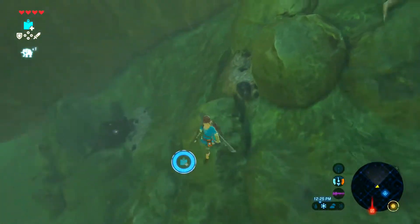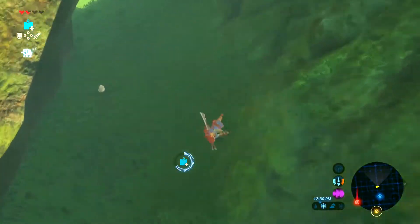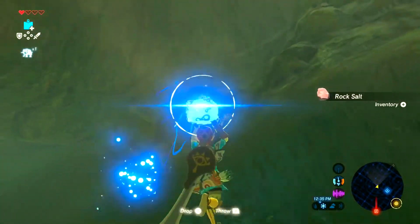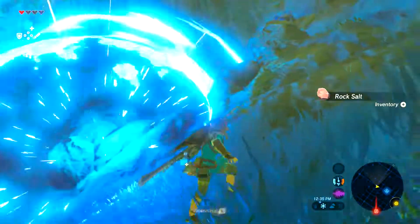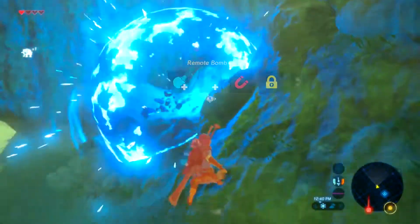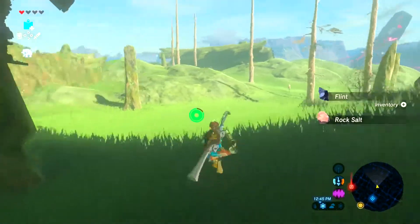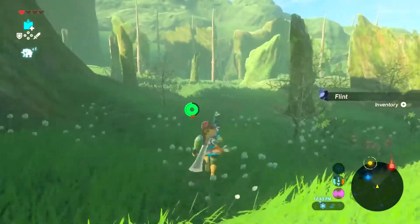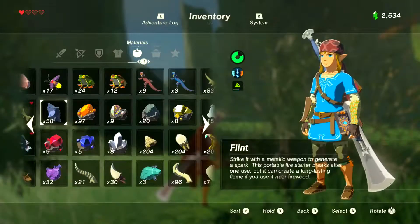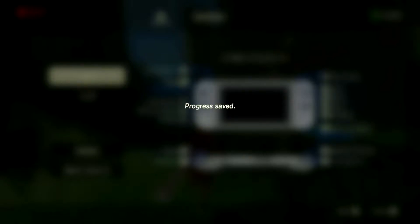I got rock salt — that's it, one rock salt. I tried to press the button to respawn it but it doesn't work like that. I'll do that occasionally. Just rock salt from these. A flint — okay, I'll take a flint. We're not looking to explore. The inner me wants to really explore, but let's go back to the temple.